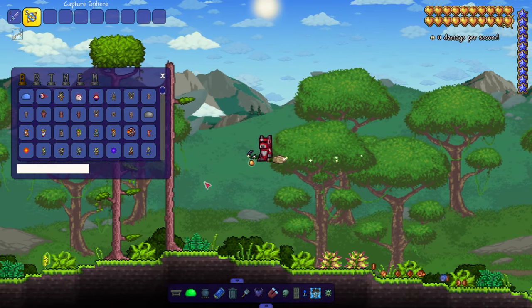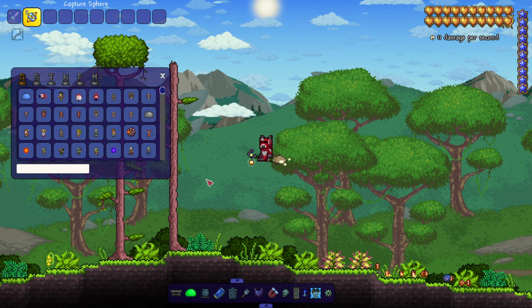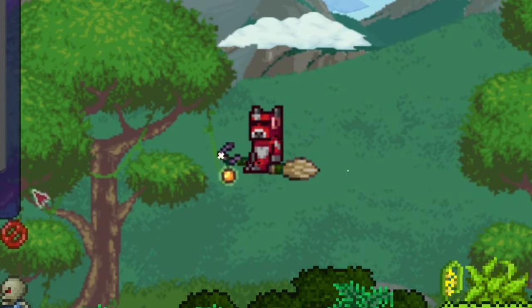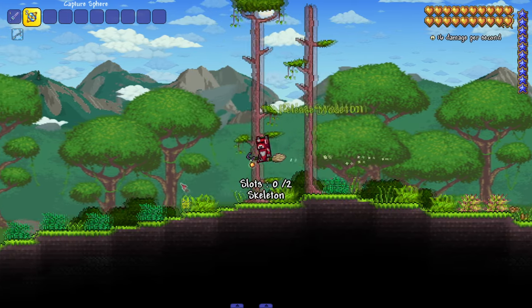It kind of makes it like a Nuzlocke — if you know what that is. A Nuzlocke is where, usually in Pokémon games, you catch a Pokémon and if it faints it's gone forever. Look at that — you saw how my sphere did damage. Boom, now he's catchable. I kind of like that it's multi-use. Pretty sick!